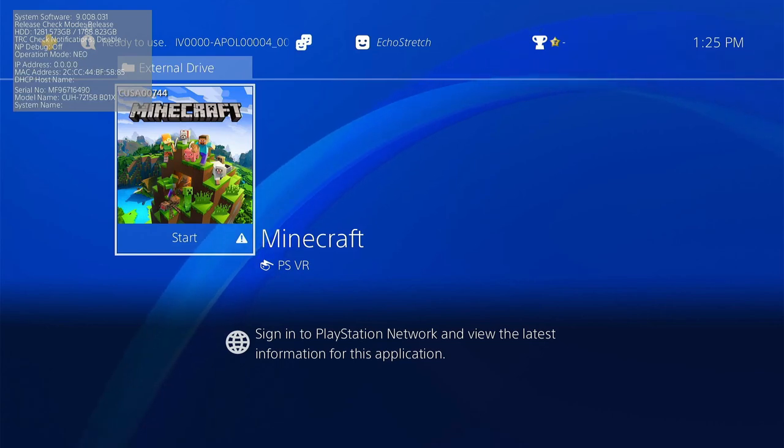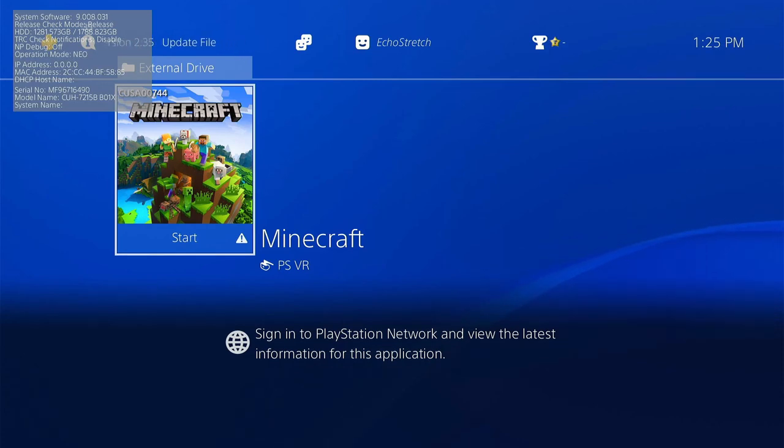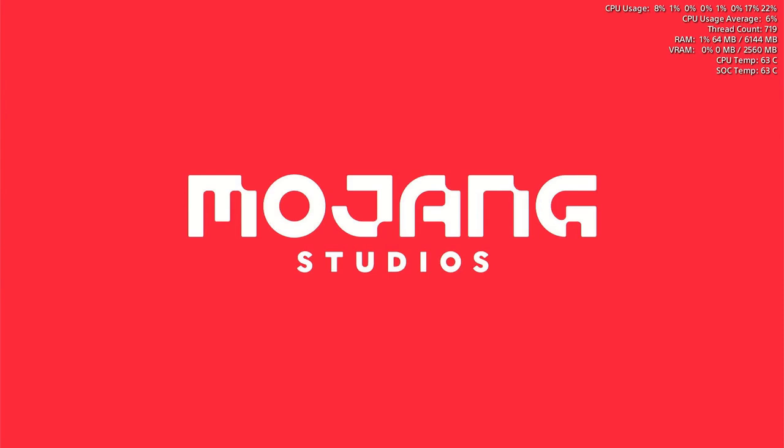So if we want to get that game back to normal, we'll just go ahead and plug in our drive and give it a few moments to load. Depending on how many games you have on it, it shouldn't take too long. And as you can see, the icon goes away. We can go ahead and click on the game and it will load with no issue.